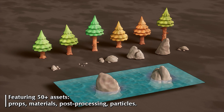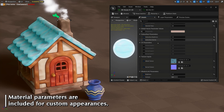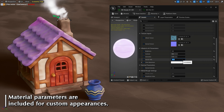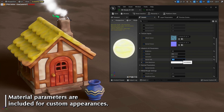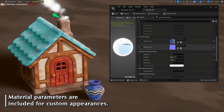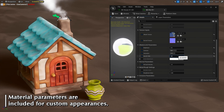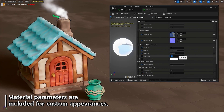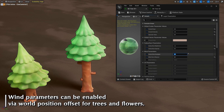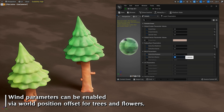There's a toon outline post-process material which is a shader that produces a painting-like visual effect. There are global wind parameters that allow all instances of trees and flowers to sway with the wind, and a light function for the directional light that pans cloud shadows across the entire screen. Particle effects include wind trails, chimney smoke and ambient dust, plus a clay landscape material and single layer water material. All assets feature 2K resolution textures made to imitate the look of clay with subtle sculpted detail and fingerprints.